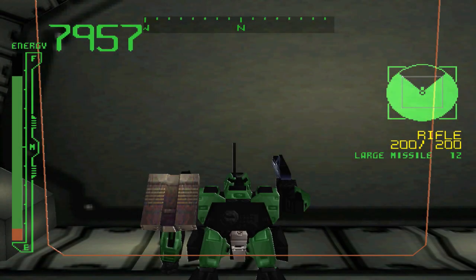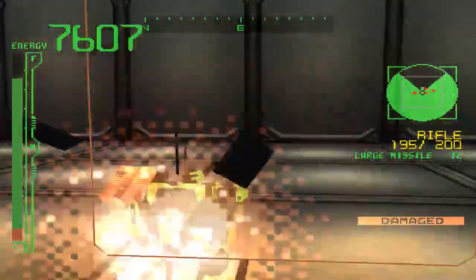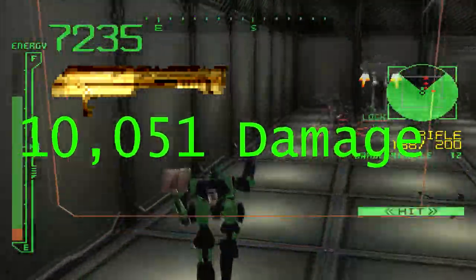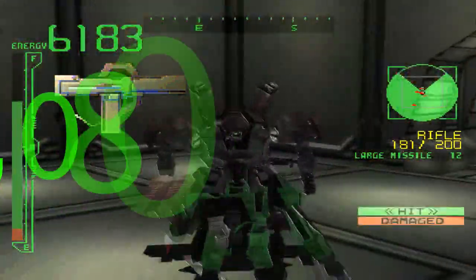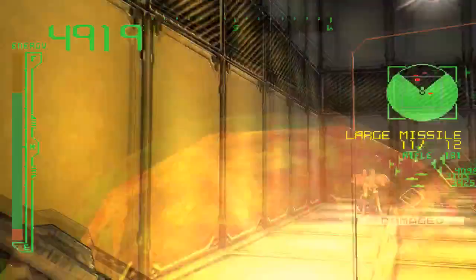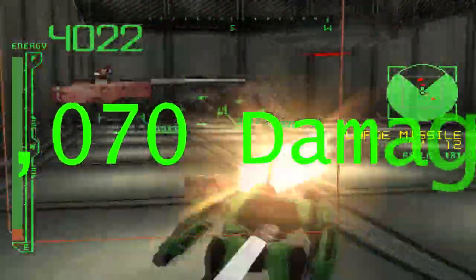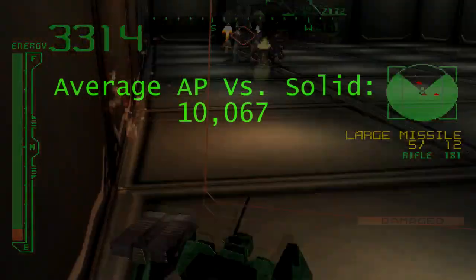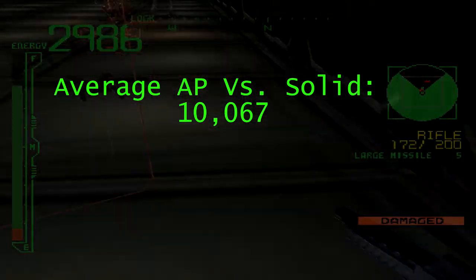Now let's take a look at their stats. While testing solid shell defense, I was able to hit them 23 times with the HG-512, dealing a total of 10,051 damage. With the AR-1000, I was able to hit them 96 times and deal a total of 10,080 damage. Finally, with the RF-5 sniper rifle, I was able to hit them 19 times, dealing a total of 10,070 damage. When we average these numbers out, we get 10,067 damage, which isn't too surprising since they took just about 10,000 damage from each weapon.